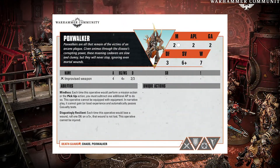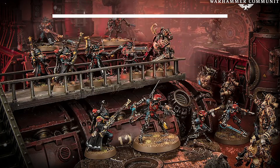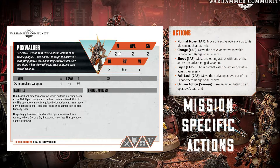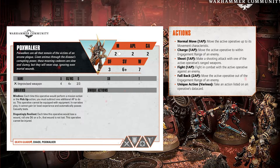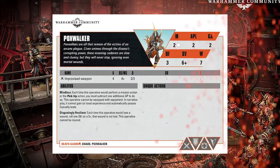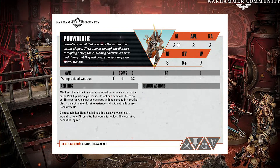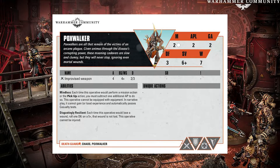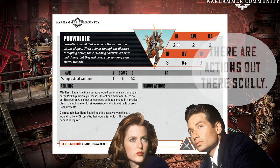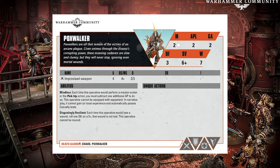Looking at the new data slate, starting with the Poxwalker, we've obviously got a pickup action which doesn't appear in the list of actions we've already got. So what we're seeing here are mission-specific actions, as well as unique actions and the standard set of actions given in a previous article. It's interesting to note that the mindless ability doesn't actually say how many action points the pickup action costs — it just says subtract one additional AP to do so. But the pickup action isn't part of the previously given list of actions, which potentially means there's another list of actions out there for missions that hasn't been noted. So it just means there's loads we still don't know.